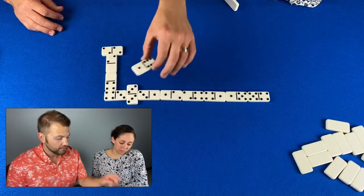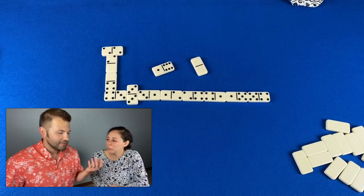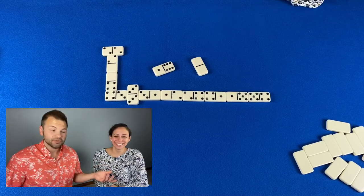When a player is unable to make a play, that's called being blocked — hence the name block dominoes. If that happens, their turn is over and play passes back to you. When both players are blocked the game is over. The player with the lowest pip total is the winner. If a player plays their final domino they yell 'domino' because they won, and they earn points based on the pip value of their opponent's remaining dominoes.